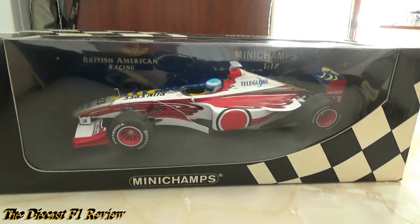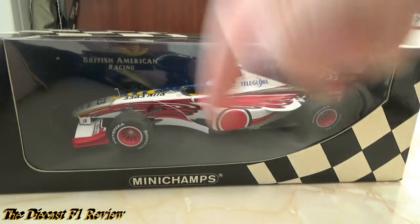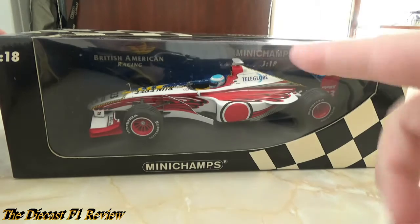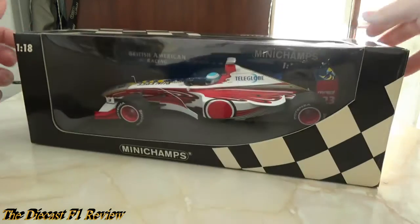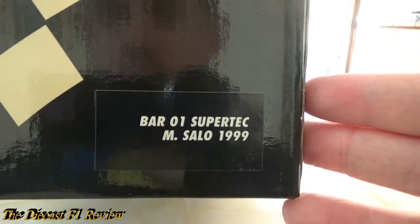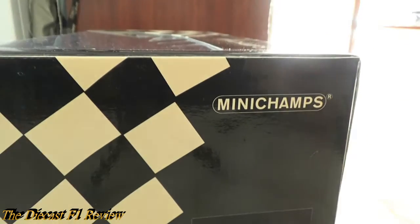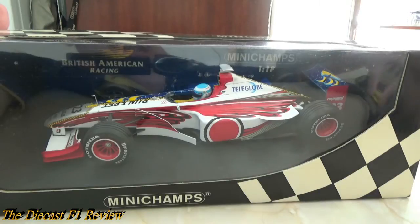The box is a standard Mini Champs box with black checkers on the top and sides, although mine have gone a bit yellow because of the age and maybe the previous owner. It also has the BAR 01 Supertech Mika Salo branding on the side, dated 1999.